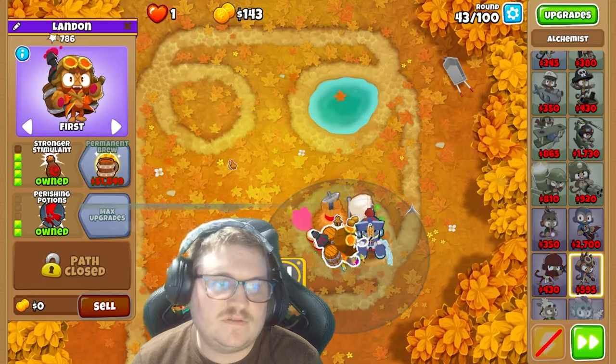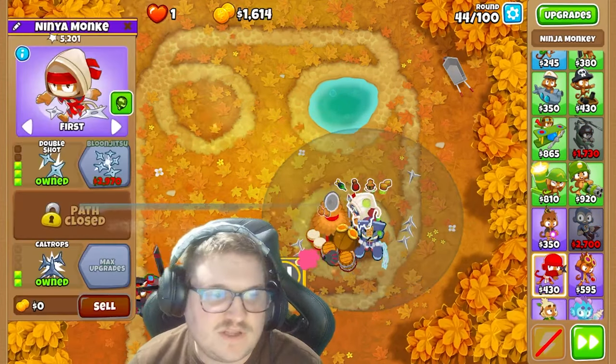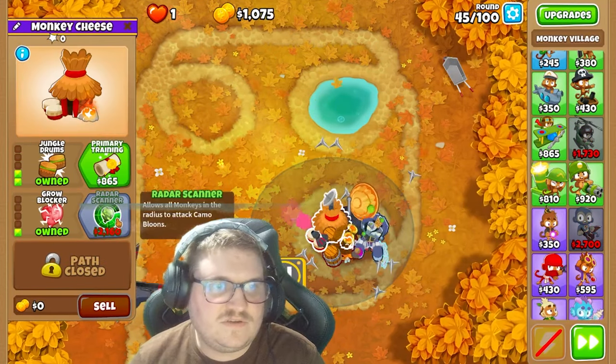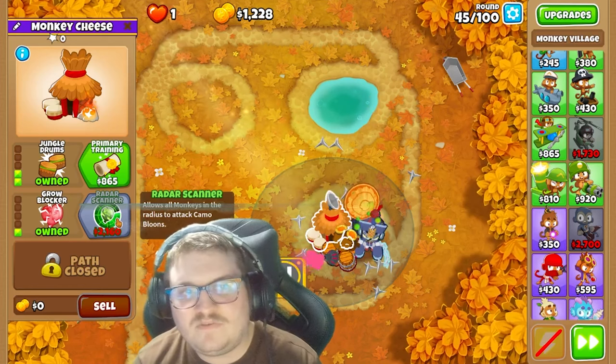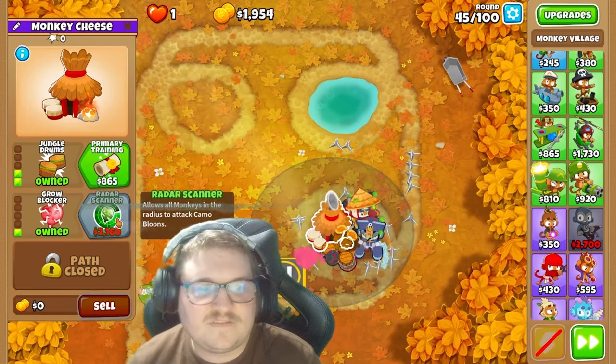3185. Next thing we're going to do is upgrade the ninja one more time. Then we're going to get the radar scanner, so the heli pilot will also notice the camo bloons.